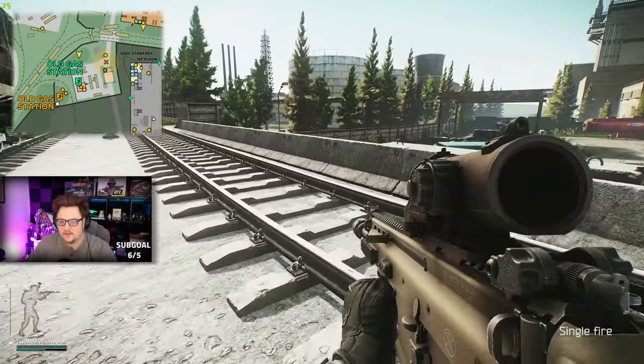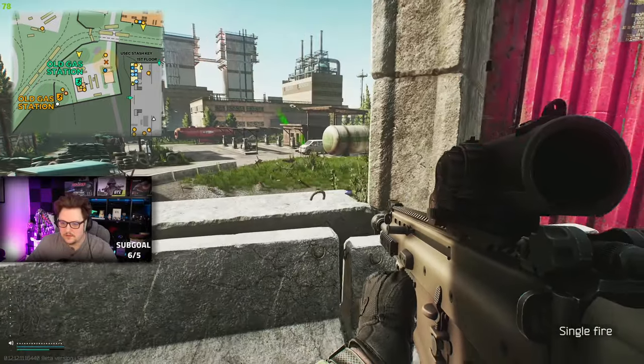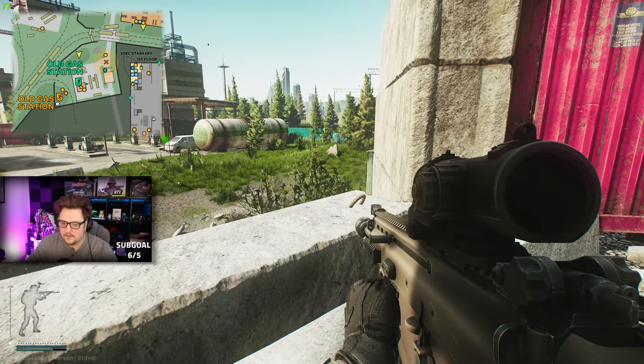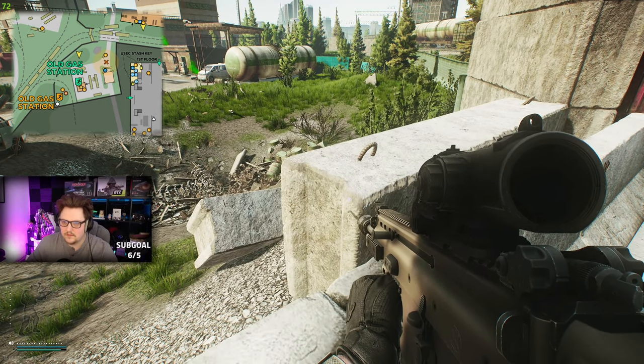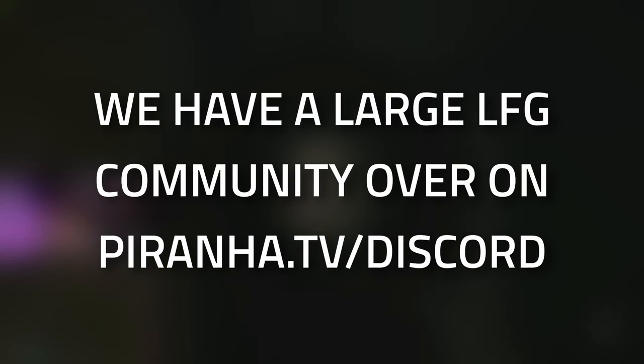Finally, making your way down to the Old Gas Station — this is also a decent place to get scavs. You'll find around three to five scavs; not a lot, but they are quite consistent if someone hasn't already cleared them.